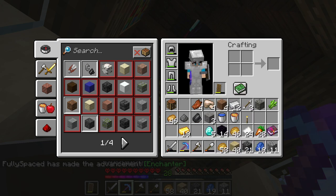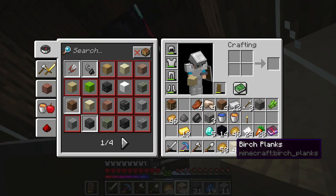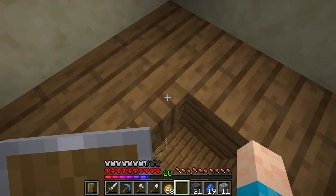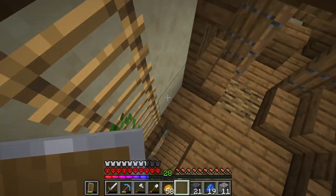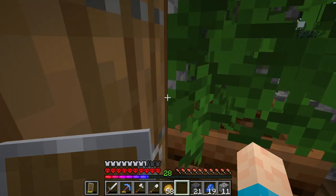I've got the fortune three book ready for use. We have got a bit of enchanting now — that efficiency will just help slowly. I'm going to go farm out some more leather and things, and possibly play around with the mob spawner to see if I can get some sort of XP farm going. That would be a nice addition to have to this world.